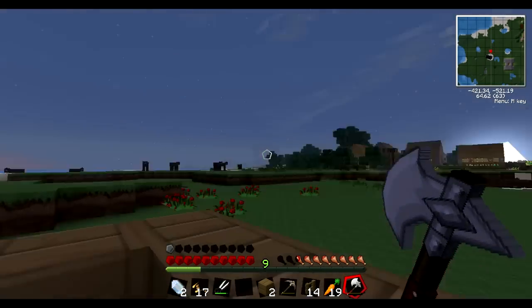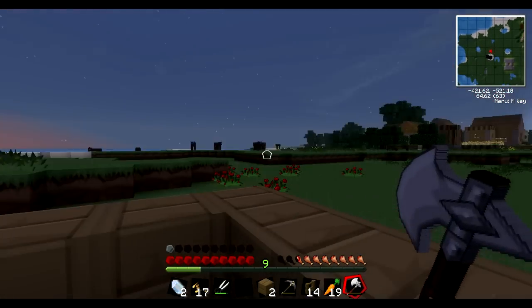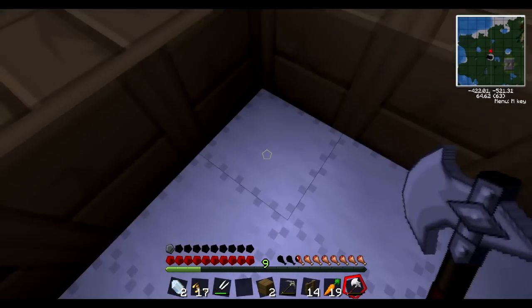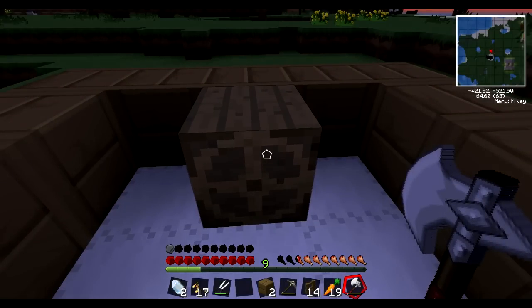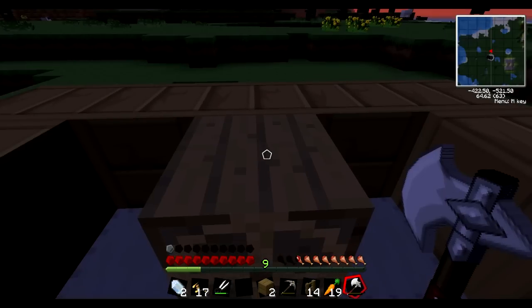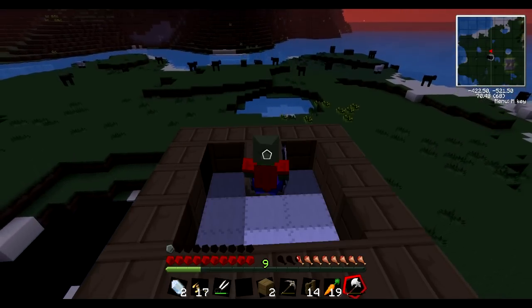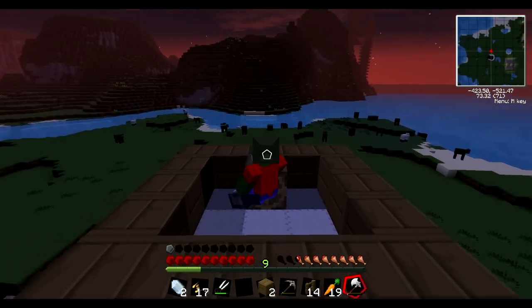Now I've just about worked out how the airship mod works — I was a bit confused at the start. Basically I think you need to have almost 40% air balloon per your airship. What I've done is I've taken quite a lot of the wooden blocks out, and now if you look — we can actually go up. Look at this! Yeah, we can actually fly this thing along. I mean it's not looking particularly aesthetically good, but it's not bad.